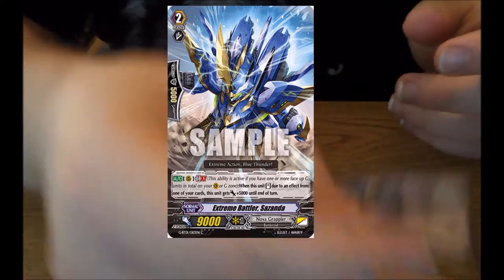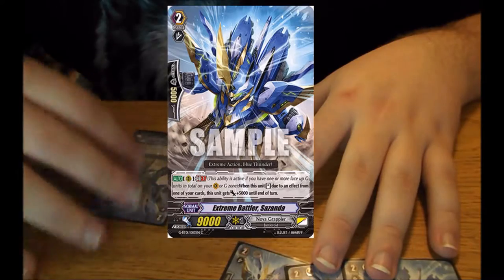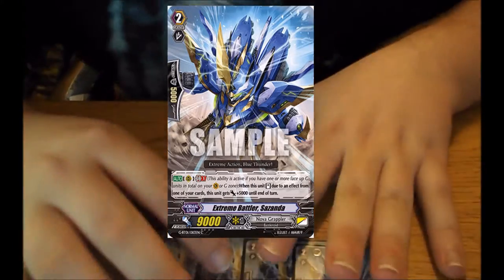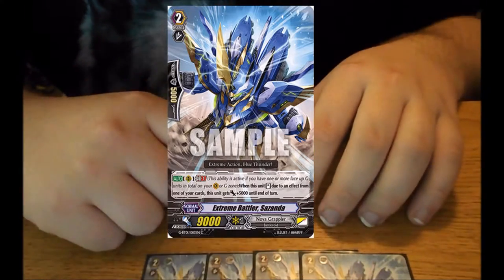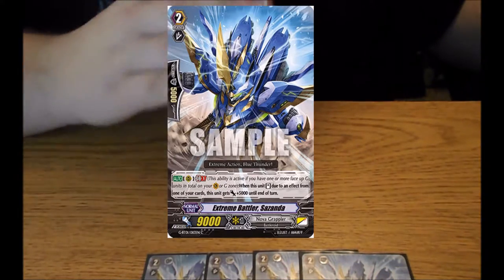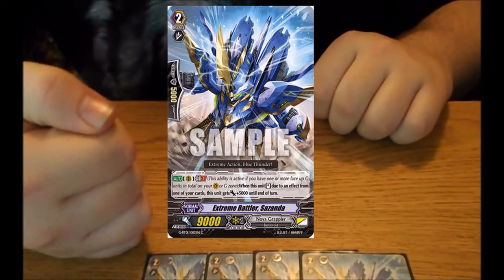Now that that's out of the way, let's look at the grade 2 lineup. Starting off we have Extreme Battler Sands Dura — I can't really pronounce that. His skill is: when this unit stands due to an effect from a card, this gets plus 5k. This is really powerful, especially since I combo it with Cool Hank and other units that are constantly standing. Another unit in this deck: when a unit in front of it stands, you give another rearguard plus 4k. So this is constantly getting 9k every time it stands.